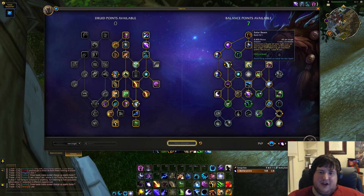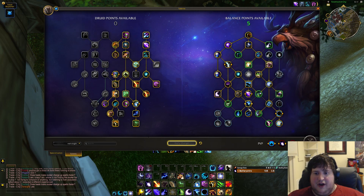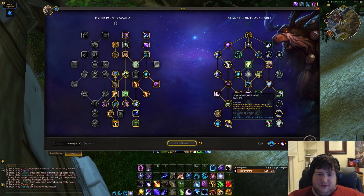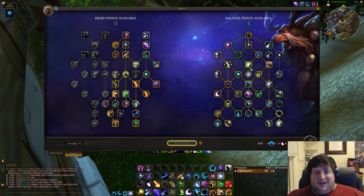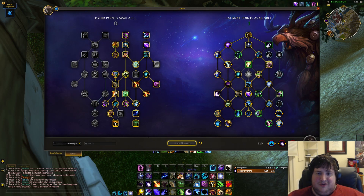Mushrooms are good but not great in single target — we'd definitely want Power of Goldrinн for that single target damage. Moons and extra Full Moon would be nice. Even additional damage if going full single target — it's unlikely you'll ever need a kick in a single target raid fight, but if you do you could take it. Incarnation still for single target, Elune's Guidance still for single target. Circle of Life and Death, Denizens of the Dream, Sundered Firmament — one final point left.